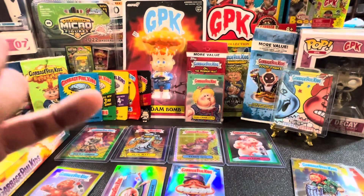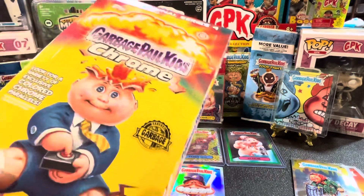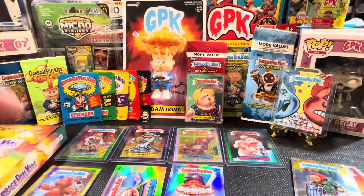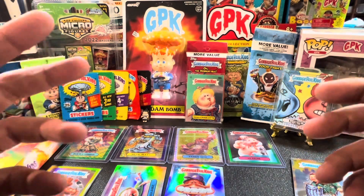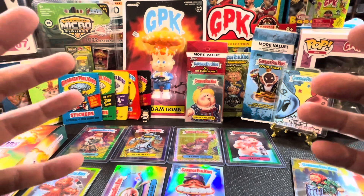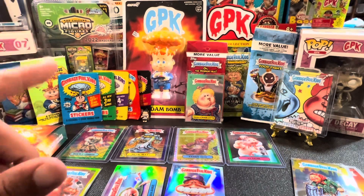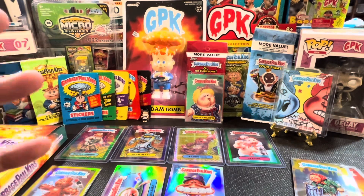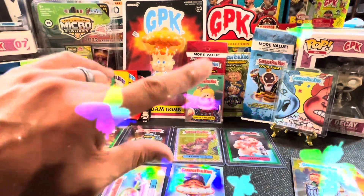Thank you guys for being here with us and checking out this series. We hope you enjoyed our rip of this hobby box for Chrome 4. We've got more stuff coming up with GPK — make sure you leave a comment below about the Easter eggs you saw in videos 1, 2, 3, and 4. We'll do the drawing on Labor Day, so the deadline to enter is midnight on the 4th, that's 9/4/22. You guys have a wonderful day — one love and peace!